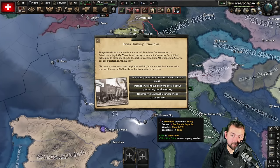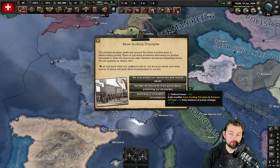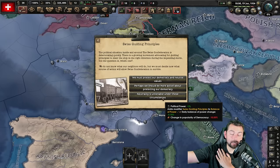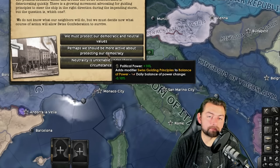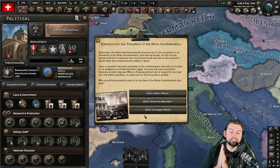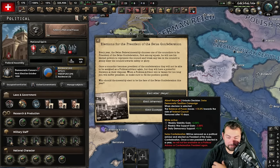In the beginning, you're going to be getting an event called Swiss Guiding Principles, which is going to give you three options allowing you to choose to stick with democratic and neutral, be not necessarily so neutral, or go towards a specific path like fascism. But that's not what we're going to do because I don't know what the world is going to turn out like yet. So instead, we should just be a little bit more active — it'll give us a huge boost of political power, which is going to be very valuable.